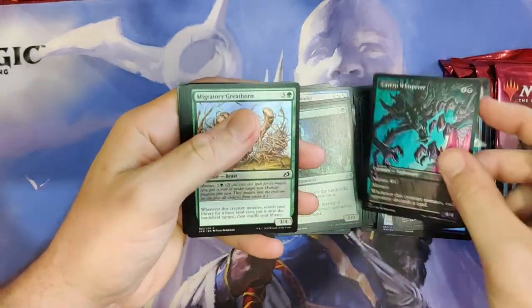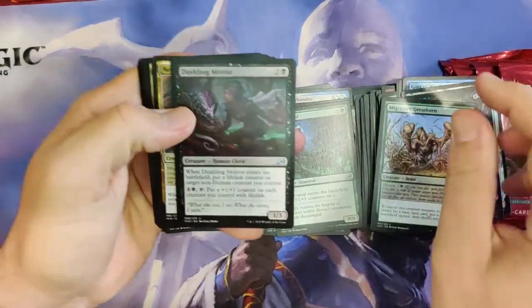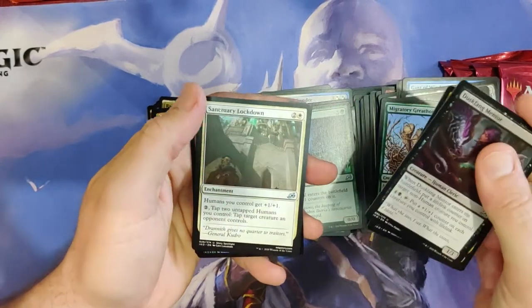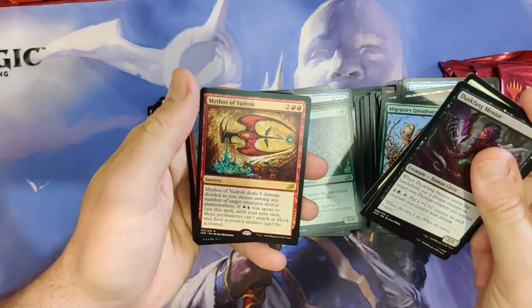Cavern Whisperer — another full art, really nice full art. Migratory Greathorn. Dusk Fang Mentor. Necropanther — very playable uncommon. Sanctuary Lockdown — good for human decks.